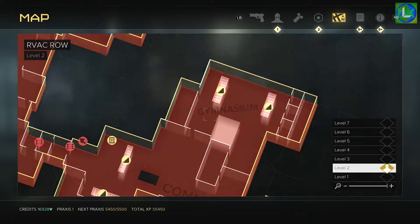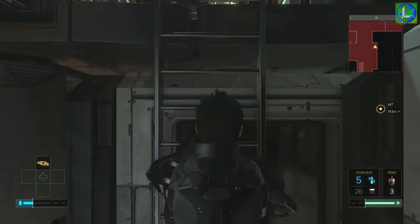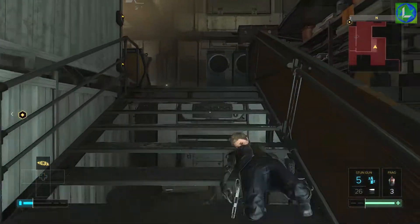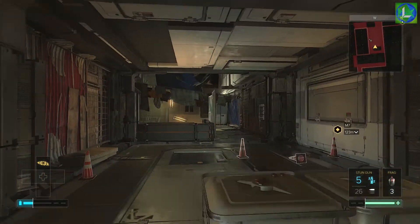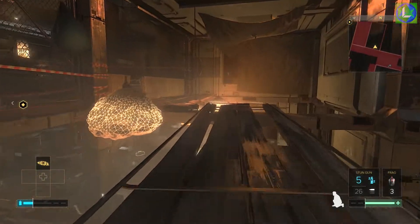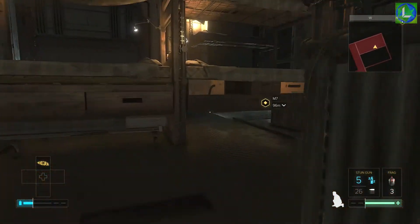Once you've reached the top, go ahead and head inside the gymnasium area of ARC's back row. Head up the ladder that you can see on the right, up the stairs and climb up, then head through a vent that you can see behind you to find a sleeping area with a sniper rifle and a holosight mod inside of a weapons cabinet.